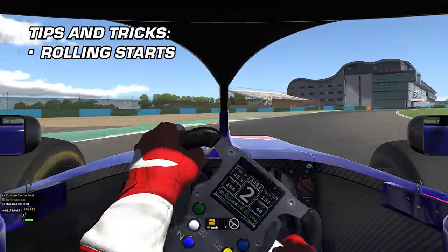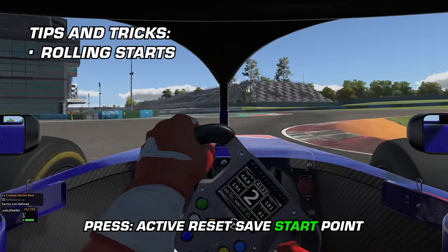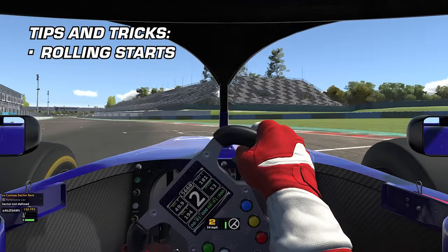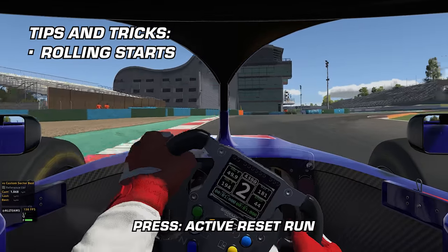For a rolling start, approach the starting zone at pace speed, press the Active Reset Save Start Point just before the green flag would be thrown, and then once you're up to speed, use Active Reset Run to try it again.